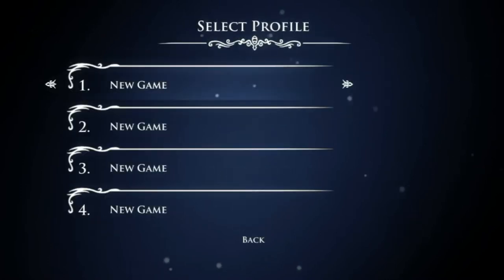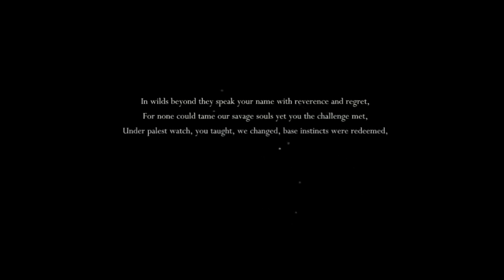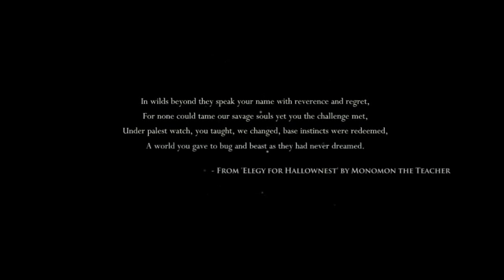Let's go ahead and start the game. We'll select file number one, new game, and take a look at the opening cutscene. The narration begins: 'Beyond they speak of your name with reverence and regret — that you could tame our savage soul. Yet you shall have met under a palace. A world you gave to bug and beast that they had never dreamed. From a legacy of Hollow Nest, by Monomon the Teacher.'